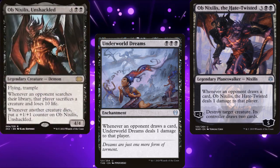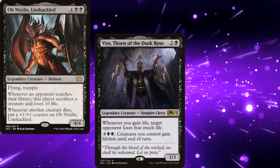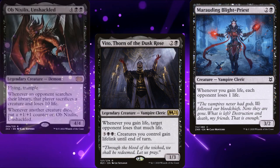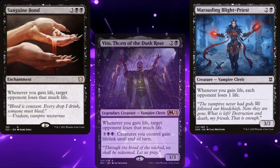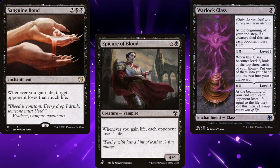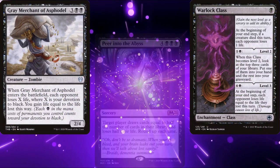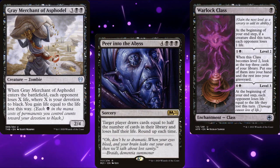Now what are we going to do with all that life gain? How about Vito, Thorn of the Dusk Rose, along with Marauding Blight-Priest, Sanguine Bond, and Epicure of Blood, Warlock Class for additional damage, as well as Gray Merchant of Asphodel, and Peer into the Abyss as our sudden I-win cards.